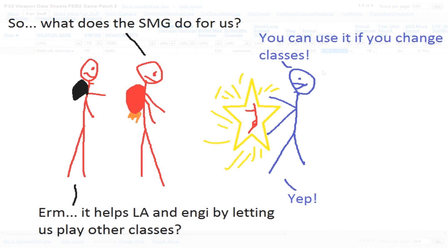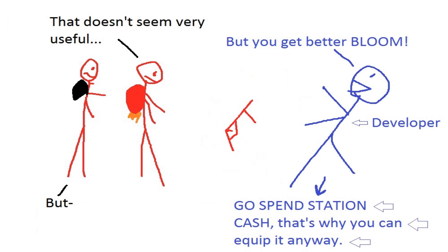For TR, the benefit of the SMG offered to Light Assaults and Engineers is that you can use it with classes that aren't Light Assault or Engineer. It is a step down from the Lynx in return for using it with other classes. It's only better in that it offers a compensator and a 2x reflex scope, and the bloom's a little better. But let's not stop with just the TR.